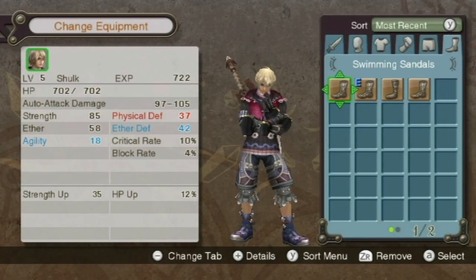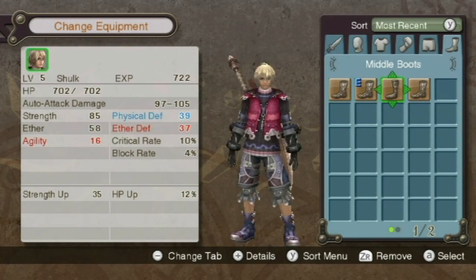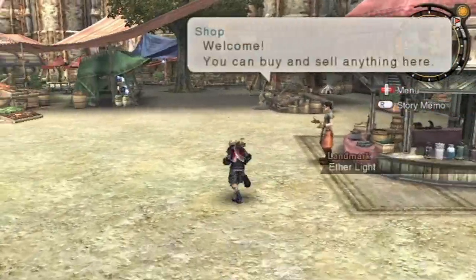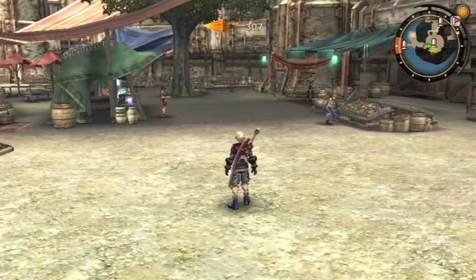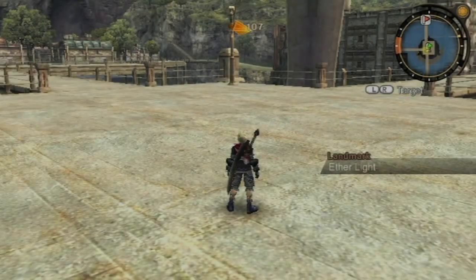Those are the nine shoes. I'm gonna keep the nine shoes on. I will give the swimming sandals probably to some other characters we're gonna get later. Actually, I'll sell them. Let's just go head over to Central Plaza.